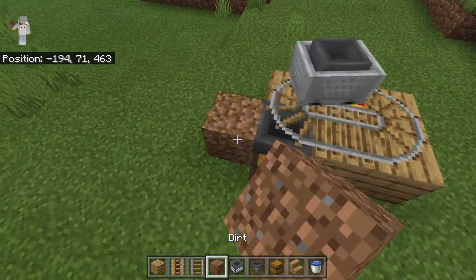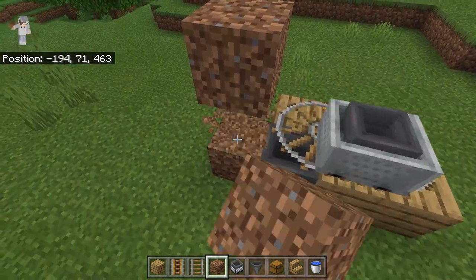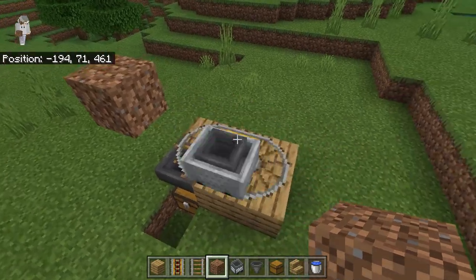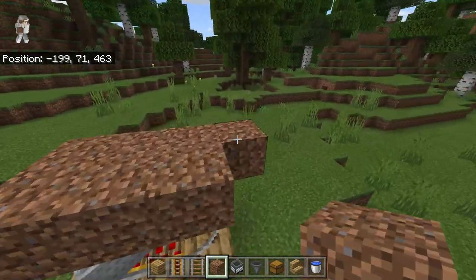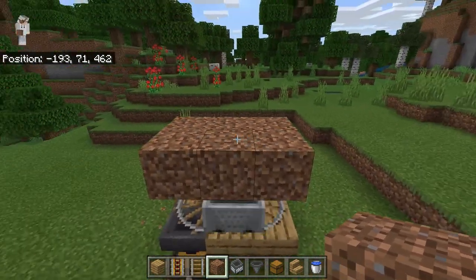The next step is to place some temporary blocks just like this. Then you can break them and now you're going to place six blocks of dirt. Then you can break this block. This will be where the melons will grow.